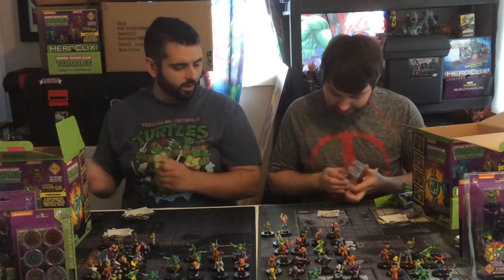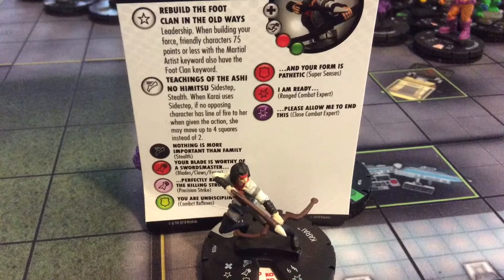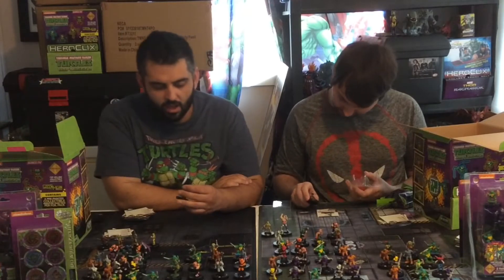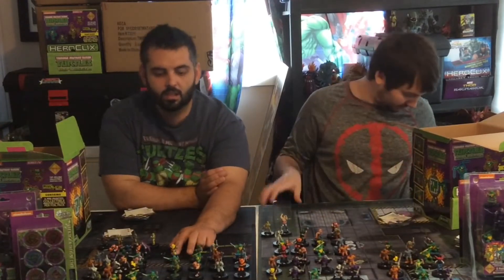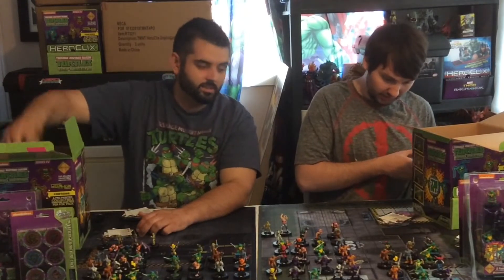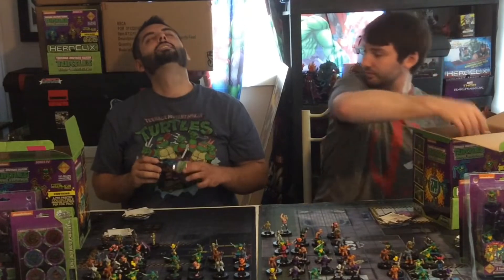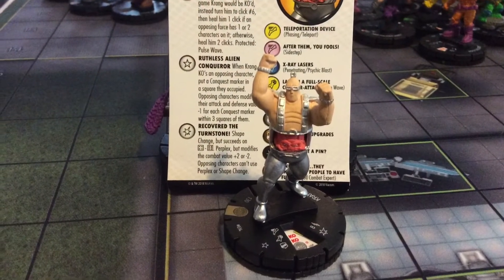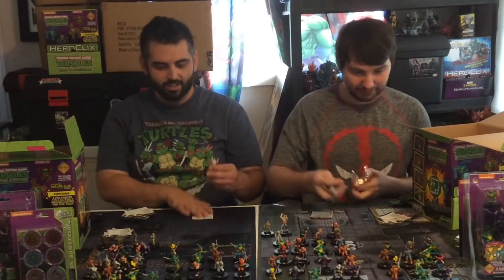I got a Karai! Number 26. What's she from? From the 2011 comic series. I got Foot Elite Axe number 14. You got Krang! Krang, number 34! Now I'm happy - I might need to be jealous. I got a Rocksteady number 18. I'm still really jealous of that Rat King. I gotta get one of them.